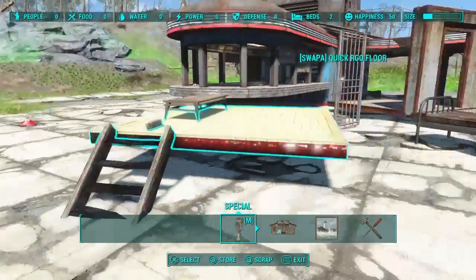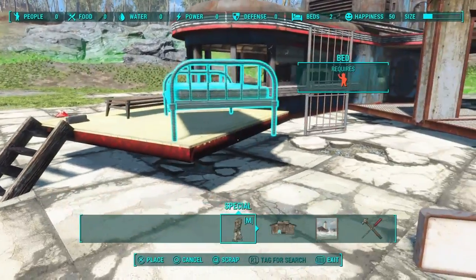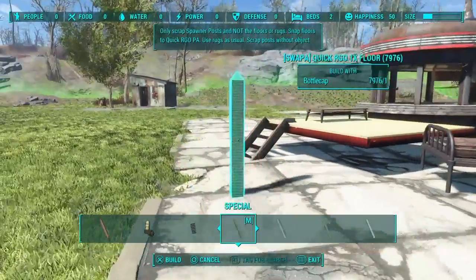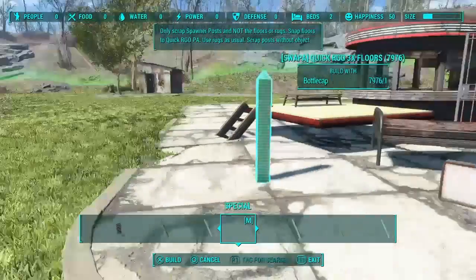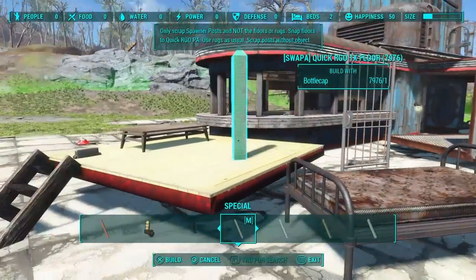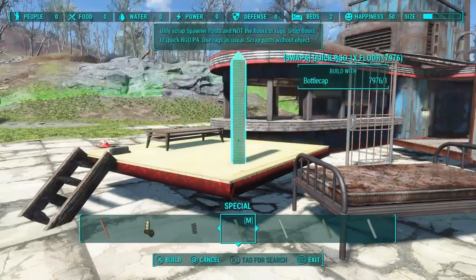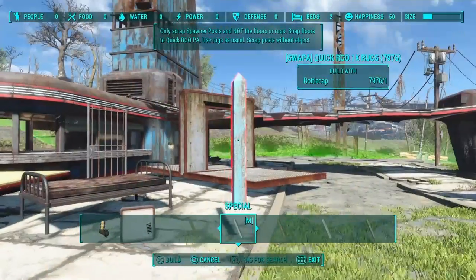Let's put our table. Now let's say that we want to put our bed closer to the table than game mechanics will allow — that is not a problem. Just as there's a post for a floor, there's also a post for a rug. There are several more posts: this one spawns in three floors, five floors, ten floors, and likewise with the rugs — in case you want to arrange 500 objects at once. That's why there is a separate set of tools for RGO items.